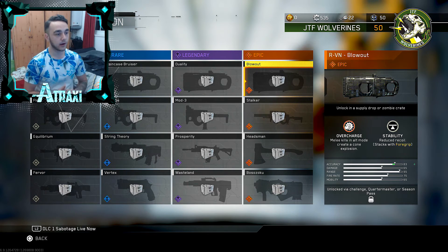For the epic variant of the RV-N we have the RV-N Blowout, and this looks absolutely insane. The first perk is Overcharge — melee kills in alt mode create a cone explosion, basically punching someone and throwing a grenade at them at the same time. The second perk is Stability, which is reduced recoil that stacks with foregrip. Put a foregrip on this weapon alongside the built-in Stability and you'll have one of the most accurate assault rifles ever seen in Infinite Warfare.